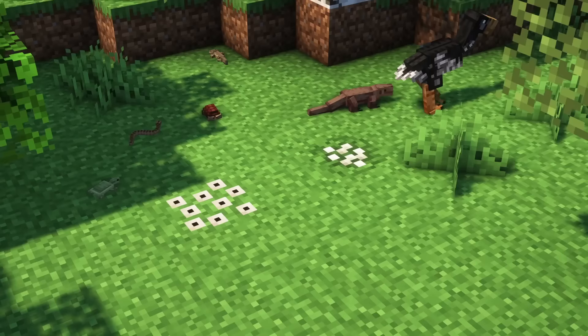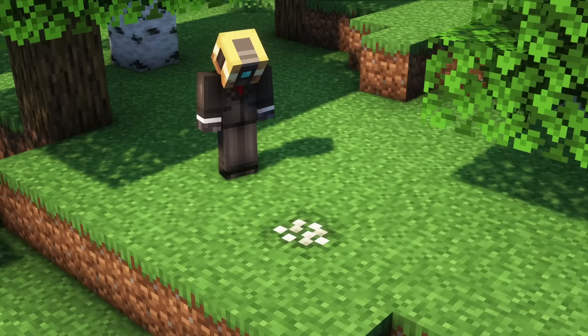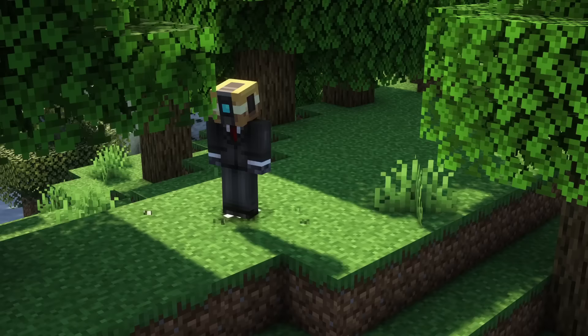Reptile, Amphibian, and Bird mobs will create a nest instead of a baby. These nests will randomly spawn baby mobs, or you can use them to get eggs and spawn them yourself, both by right-clicking. If two mobs happen to breed in the wild, they will create a nest — this will only happen rarely. If you jump on nests, they will be destroyed.